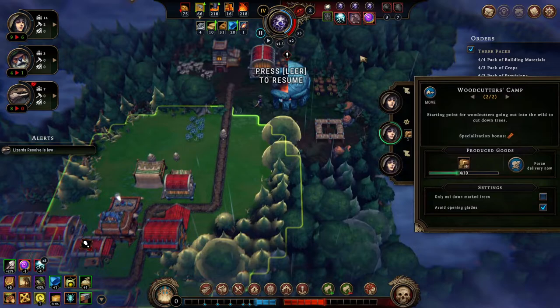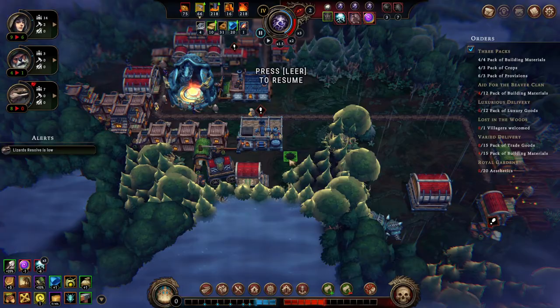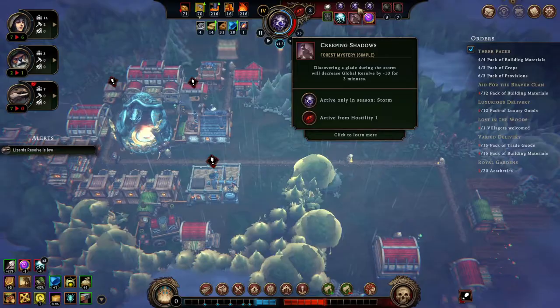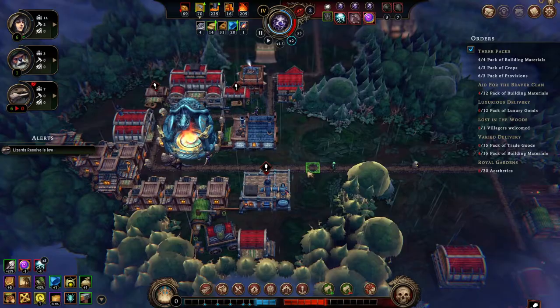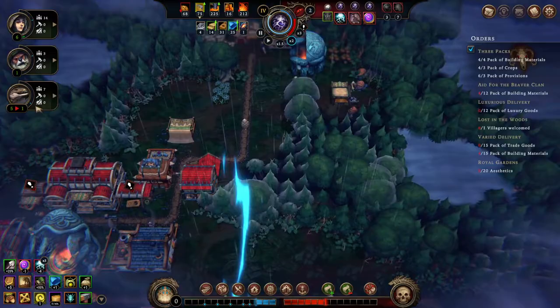Let's do something about that. We're going to demolish the scavenger's camp and see which glade we're going to open next. This one's looking good, so I'm going to set up a woodcutter here to work there. But under no circumstances do we open that during the storm, because we have a debuff which would give us a nasty resolve penalty. There's really no reason to take that. The lizards had enough positive resolve to just chill through that — they don't really sweat it.